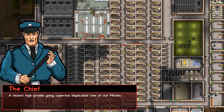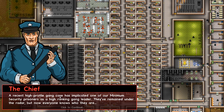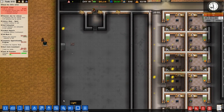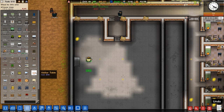A recent high-profile gang case has implicated one of our minimum security prisoners as a high-ranking gang leader. They've remained under the radar but now everyone knows who they are. We're gonna have to assign them to our maximum security wing once that's finished. That being said, let's go ahead and go back and finish what we were doing.